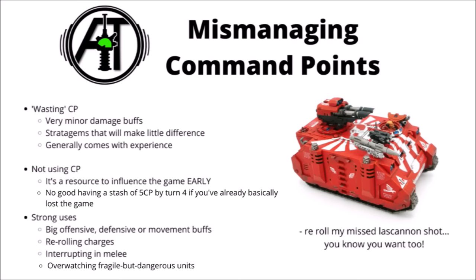In 10th edition, most stratagems tend to be a bit more powerful than 9th edition, with command points being a little bit more limited resource. Perhaps some of the best uses are big offensive, defensive or movement buffs, ideally targeted towards the biggest and most important units in your army. Re-rolling charges can be an absolutely massive one — if it makes the difference between a unit getting in or not, that's a huge swing of loads of damage or none at all. Interrupting your melee when it makes the difference between killing an enemy unit and maybe even saving yours into the bargain is also great. Overwatch is quite a nice one if you've got things that can do it well, particularly into more fragile enemy units like Eldar Aspect Warriors — if you can Overwatch in such a way that it kills something that was about to deal you damage, that's pretty big.